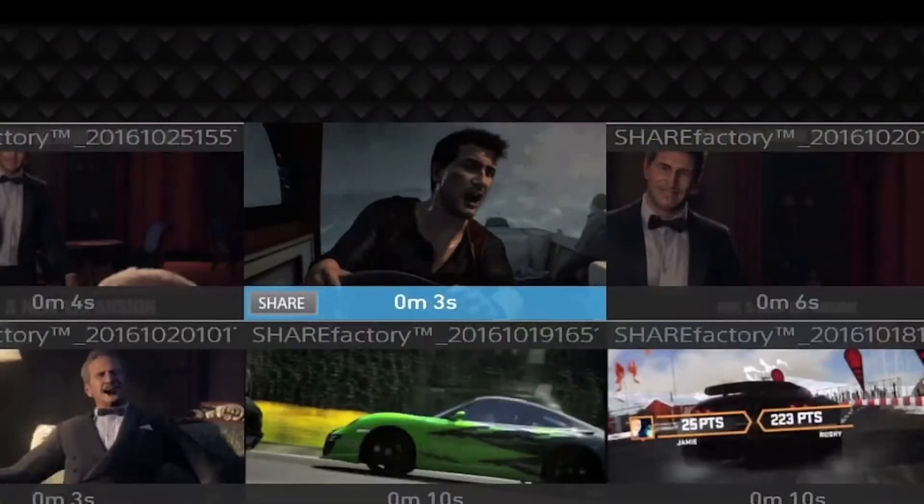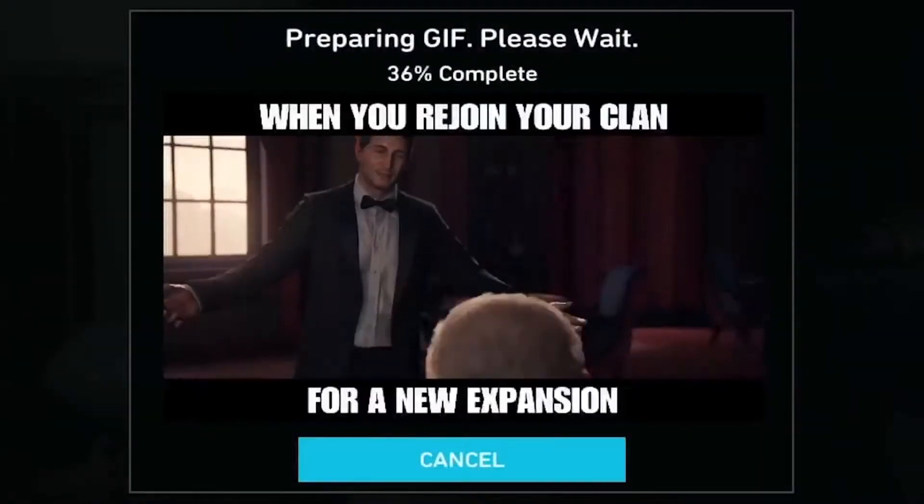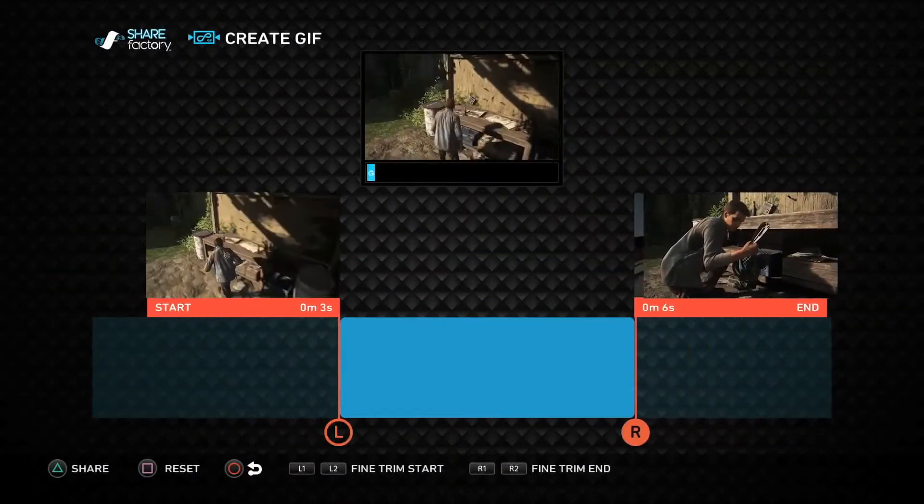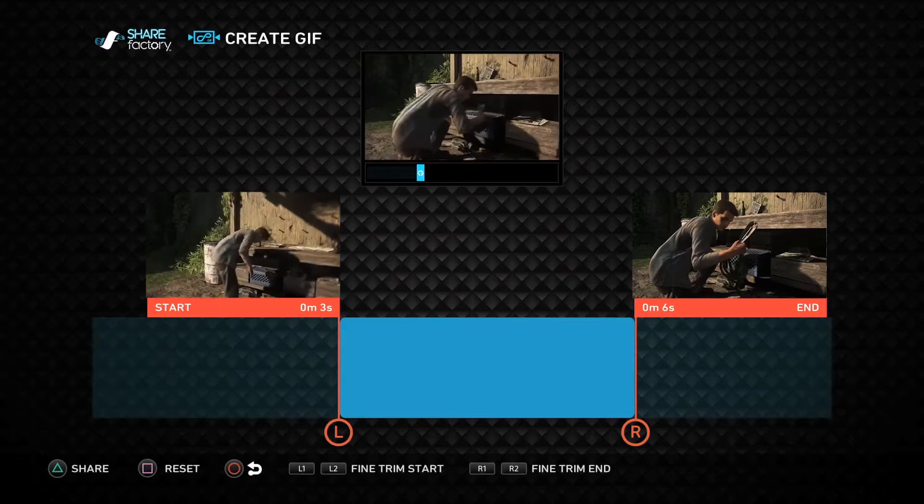You can keep all the overlays and effects previously made, which makes creating your own memes easier than ever. Once in the editor, you'll find intuitive tools to trim your GIF so that you have just the perfect moment.